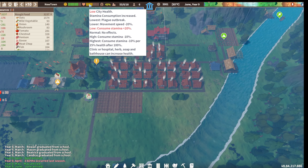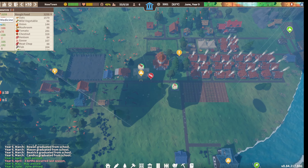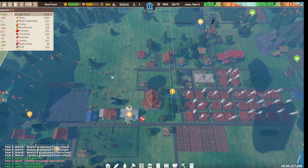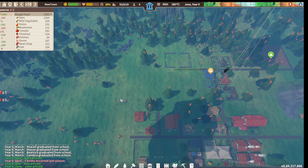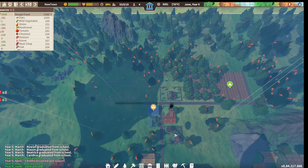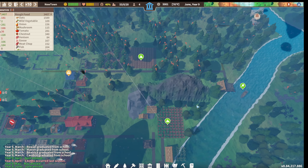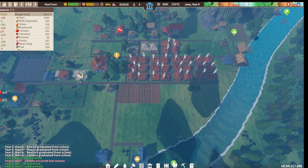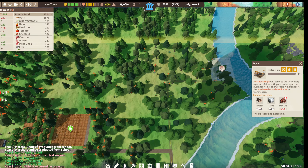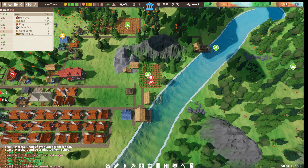Health is slightly improving, our clothing situation is also improving, and our water situation is improving - things are moving in the right direction. We have a cemetery built. I think I need to leave a couple people free just to chop and gather stuff. Hopefully this port will be all built by the time the next merchant ship gets here. I am still getting iron ore but I think I need to add some more people to get more in there.